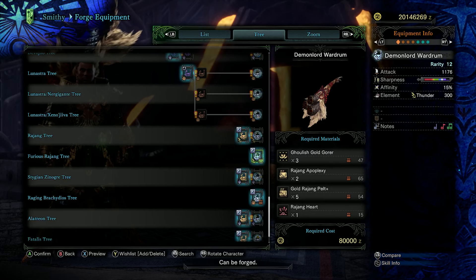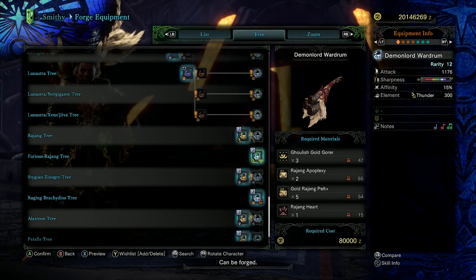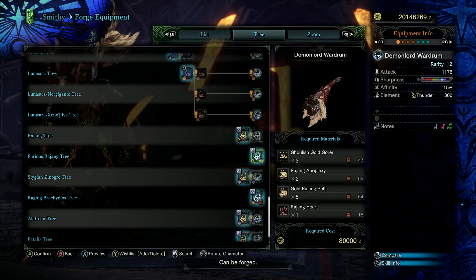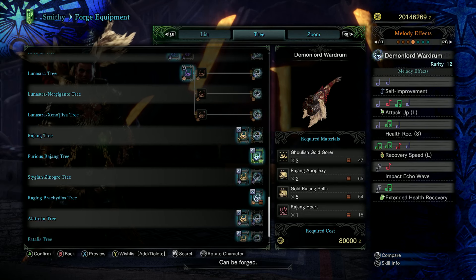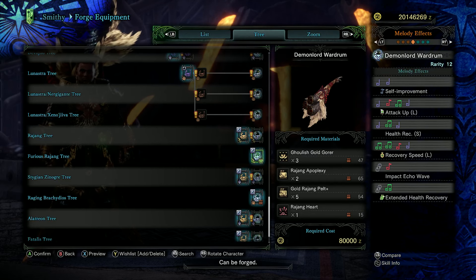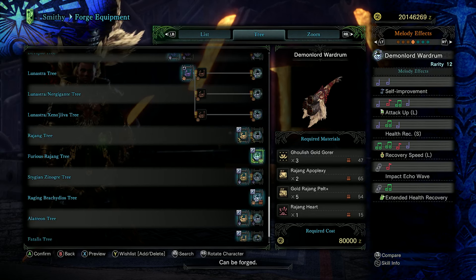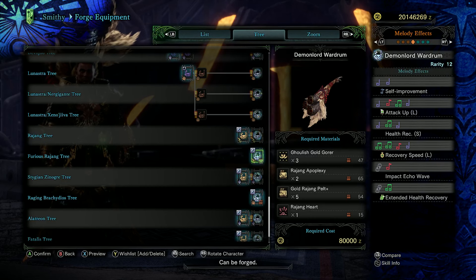Onto the cream of the crop — the Furious Rajang Demon Lord War Drum. Great raw with a big chunk of purple sharpness, 15% affinity, and a chunk of thunder elemental. Attack up large, health recovery small, recovery speed large which is the rate at which you recover recoverable damage, impact echo wave, and extended health recovery — again, the super health recovery. Another absolute powerhouse with fantastic weapon stats too. You just need to make this thing.